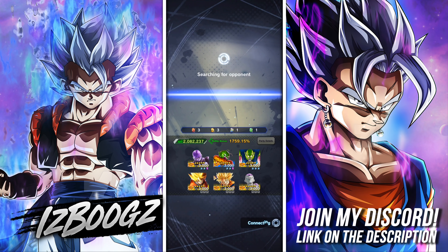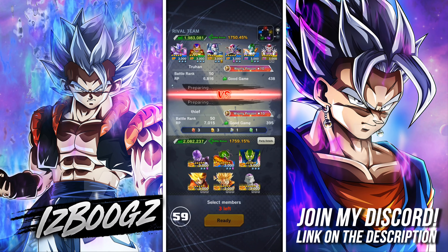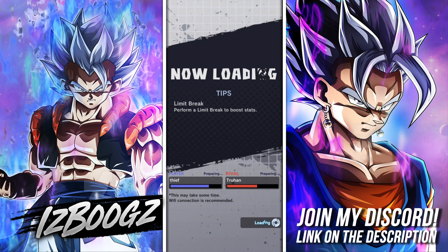We're back. So since we have these two units out, I want to know which unit you're using the most. Surprisingly, I've had people say they prefer to use Super Blue Kaioken Goku instead of Hit. And I'm like, for real? They said yeah, they'd rather use that team instead. I mean, whatever works for you — we all have our preferences. I like Hit more than Goku, but let me know in the comment section below which unit you prefer.